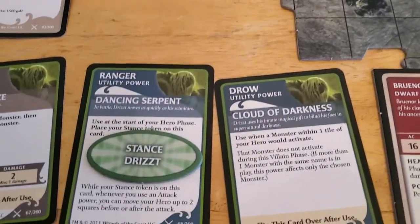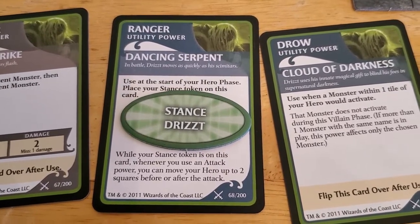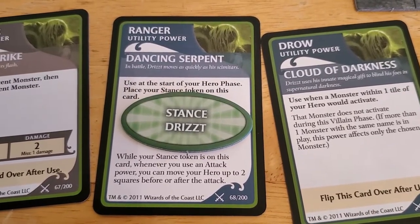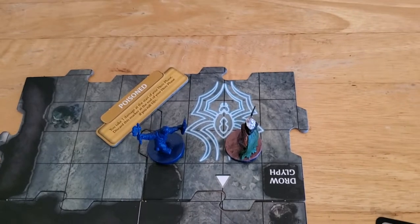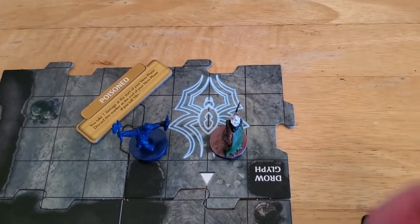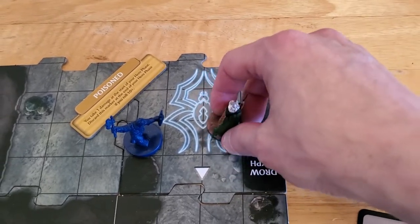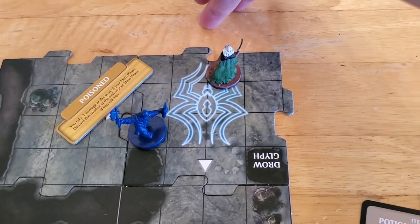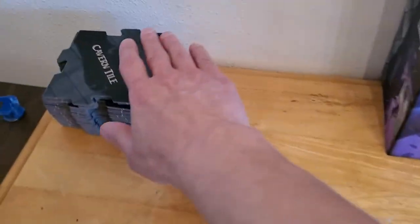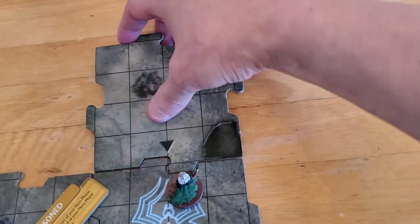Technically our movement is over, but since we have the Dancing Serpent stance token — whenever we use an attack power we can move up to two squares before or after the attack — now that we're done attacking, we'll use that ability to move two squares up. That way we're on the unexplored edge of this tile, so we'll draw a tile. We got a black triangle, so we'll have our first encounter of the game.